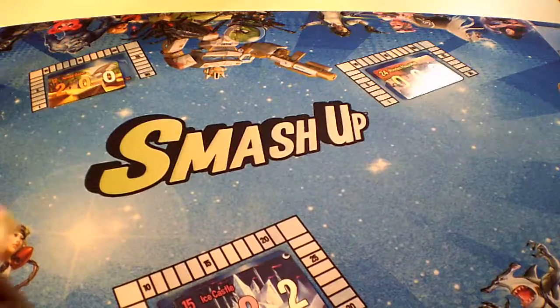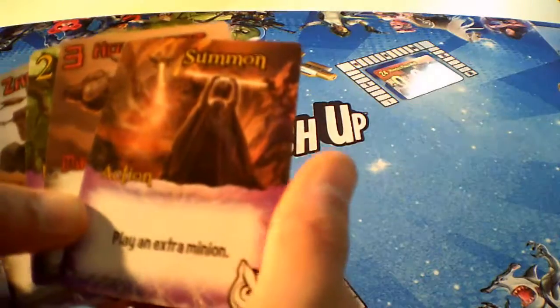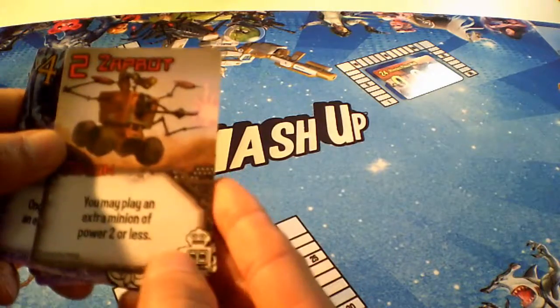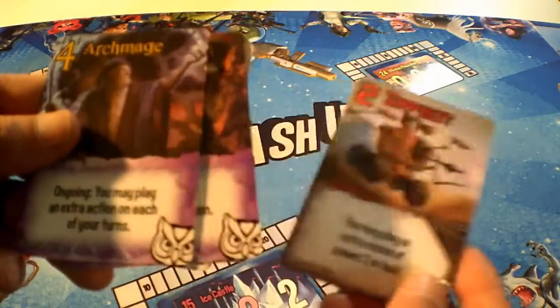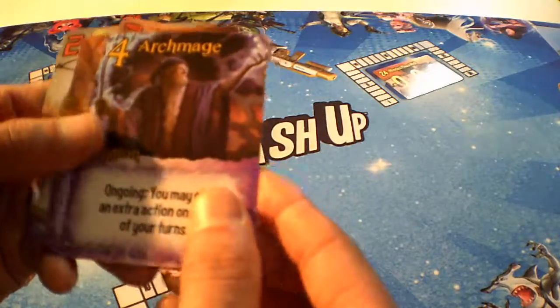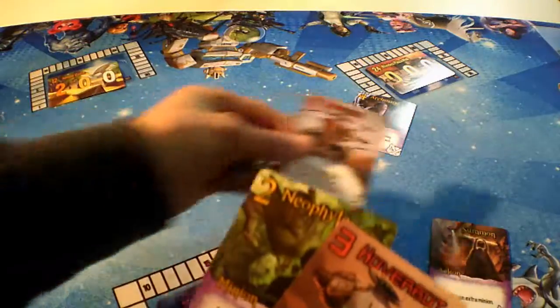We've mixed up some factions already. I'm going to play what I think should be played. We've got the 'play an extra minion' card, the hover bot, the zap bot where you can play an extra minion of power two or less, and the archmage who may play an extra action on each of your turns — you can play one minion and one action per turn. I think we're going to get the archmage out on the Rhodes Plaza Mall right away, and play the action card to get an extra minion — let's do the zap bot.